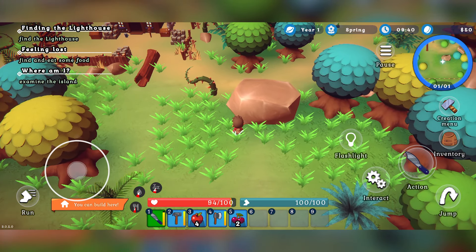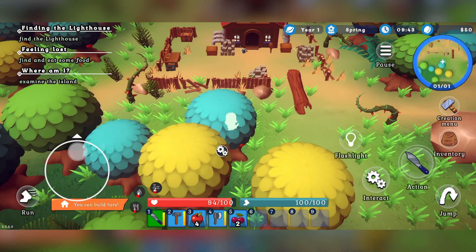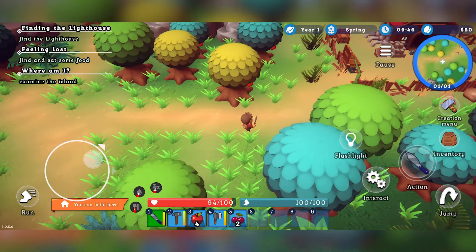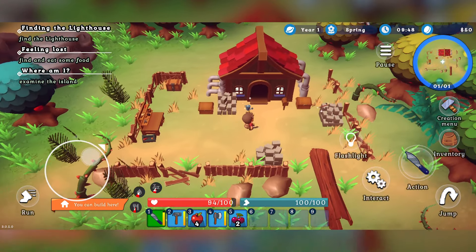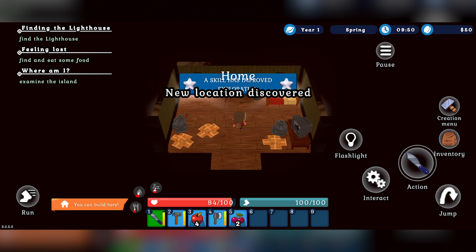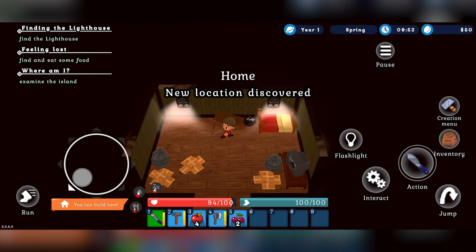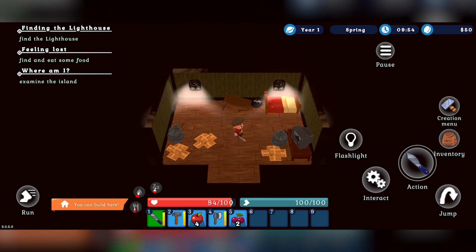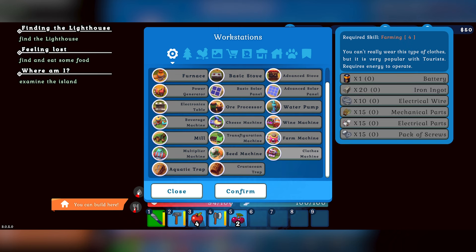Basically, you've woken up on an island. You don't know how you've ended up there, you don't know what your story is, but you're just trying to survive. And it's not just collecting some resources and building some stuff. No — you're getting hungry, you're getting tired, you're getting thirsty. You're having to look after yourself, but also build and interact with the community. There is so much to do it's very difficult to explain everything.